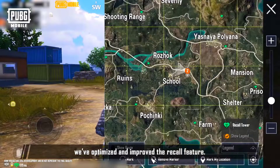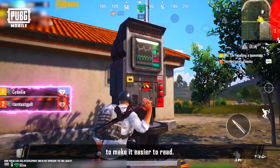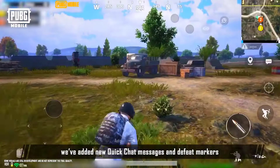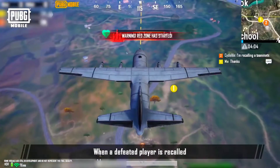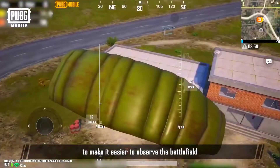In the new version, we've optimized and improved the Recall feature. We've adjusted how the Recall feature is displayed to make it easier to read. At the same time, we've added new Quick Chat messages and defeat markers to facilitate communication between teammates. When a defeated player is recalled, their view from the plane has been improved to make it easier to observe the battlefield.